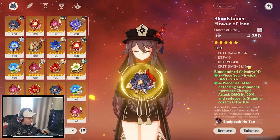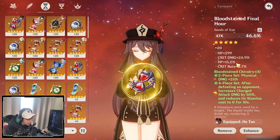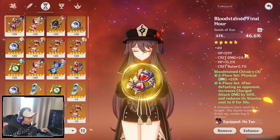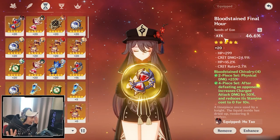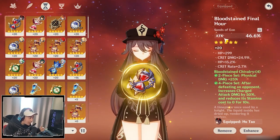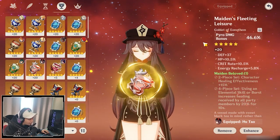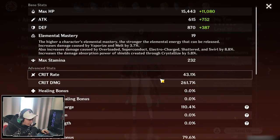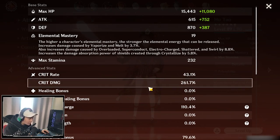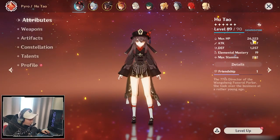The flower has HP with crit rate and crit damage. For the hourglass, you want HP percent, but I'm using attack percent here with HP and a lot of crit damage. What you're really looking for is crit damage, HP percent, and crit rate. For the goblet I want HP percent but I just cannot get it to roll — it's going to take a long time due to RNG so I have no option but to use attack percent for today's showcase. The helm has crit damage with crit rate on it. Attributes are 43.1% crit rate and 261.7% crit damage.